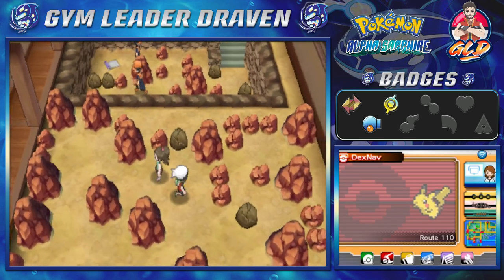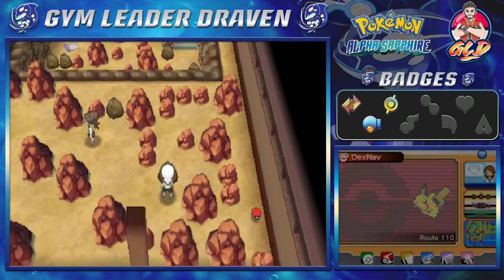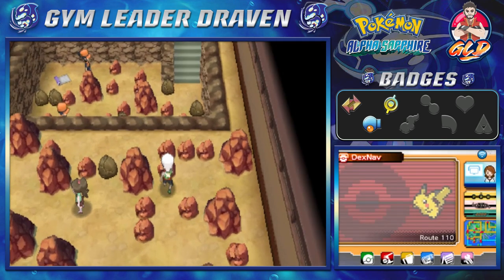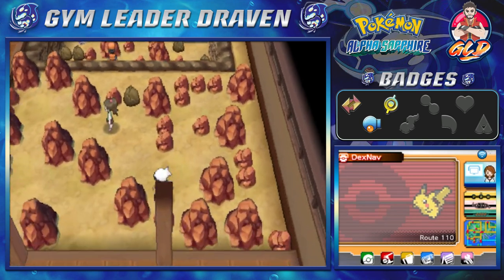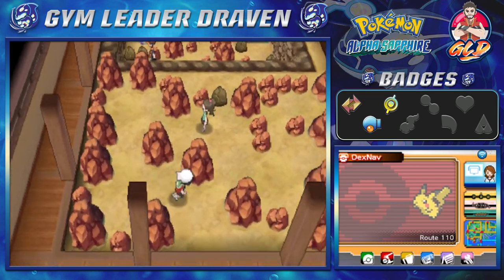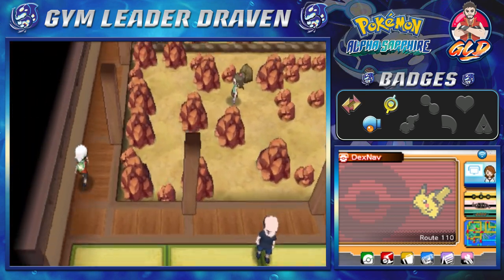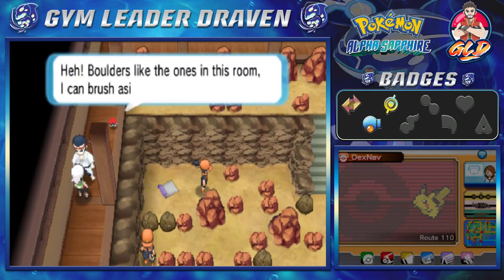Let's go ahead and grab this item right there. The items here are usually mail, but look at that — we get ourselves a Rage Candy Bar, which is also nice to have. We need to get to the scroll, so let's go downstairs. Oh look, there's somebody blocking the way right here.